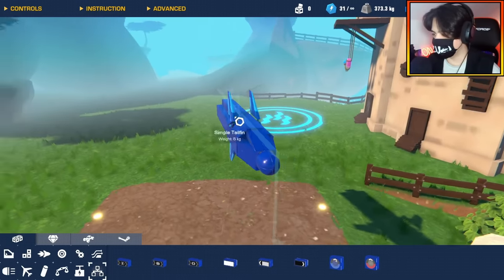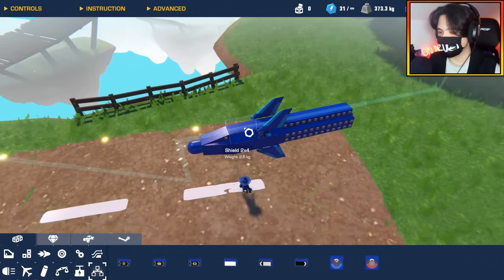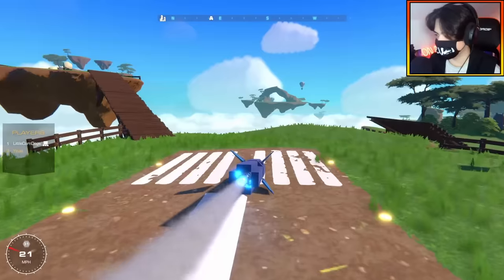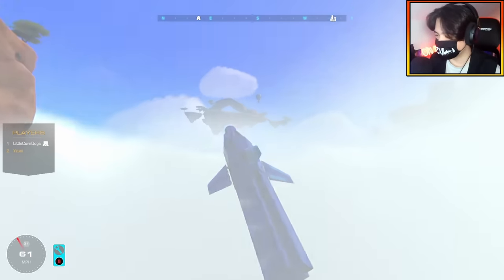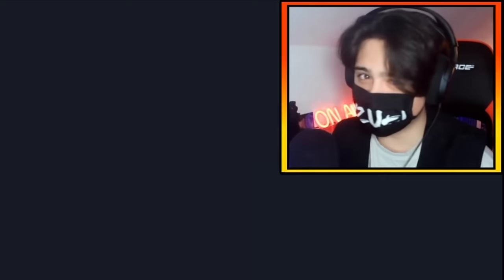I have my front stabilizers on now — not actually sure what you call these things on a missile. I'm going to see if I can shimmy myself off of the ledge here. I kind of need my back stabilizers too. It kind of works a little bit.